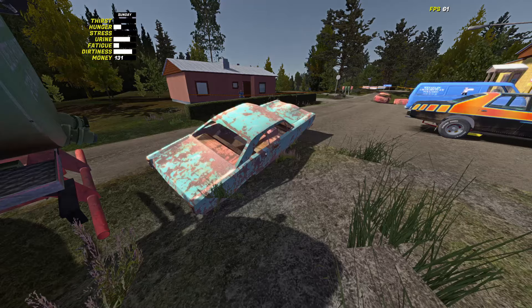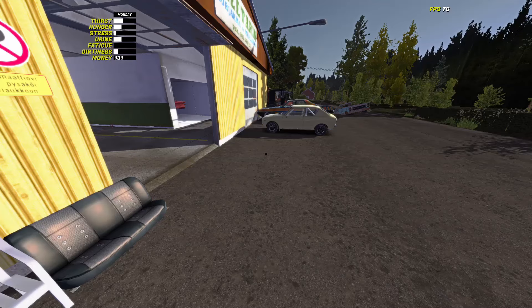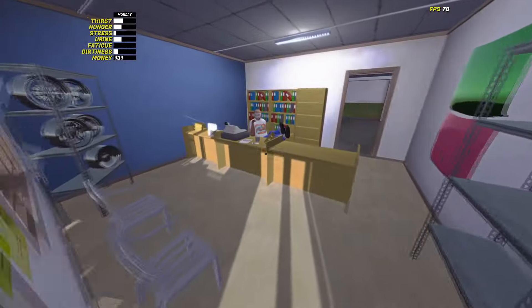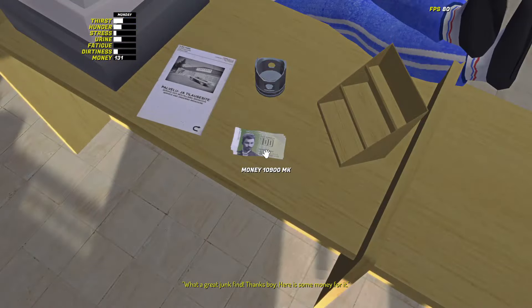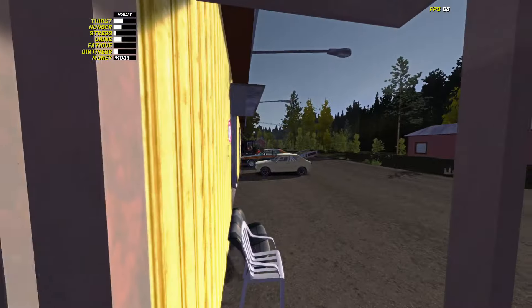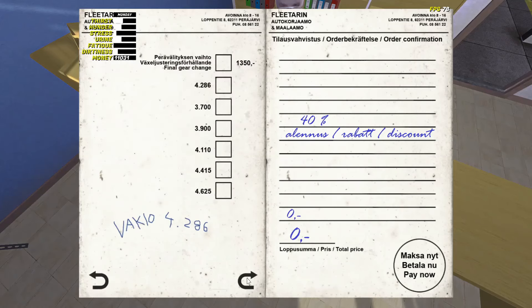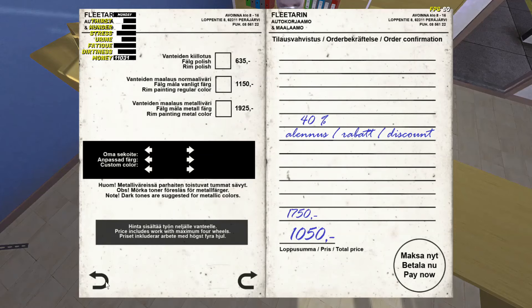With all the cars dropped off, we just need to wait for Monday to roll around and collect our money. With Monday finally here, we can go to Flutari's, collect our money, and finally finish this car and get it ready for the rally. But if you haven't seen my stream, I failed miserably at the rally, so I don't think I'll do a video about it — all you really need is just practice and a well-tuned Satsuma.